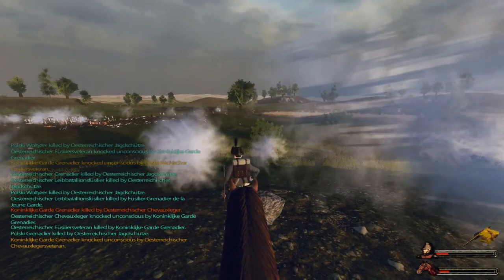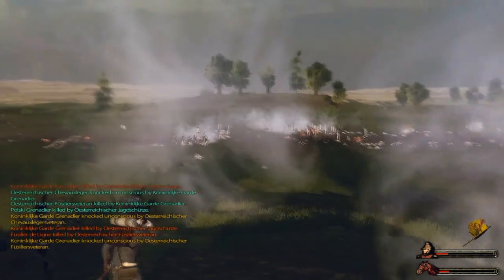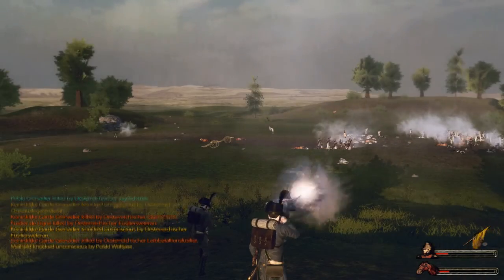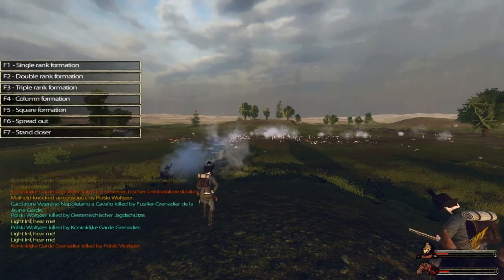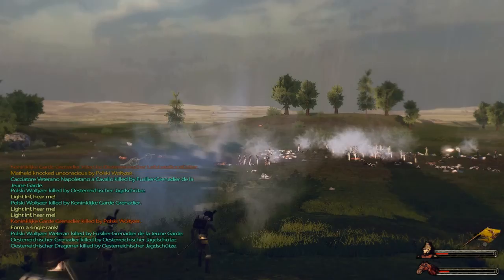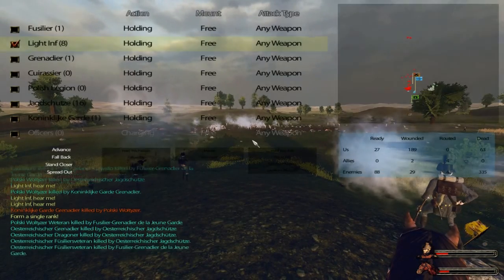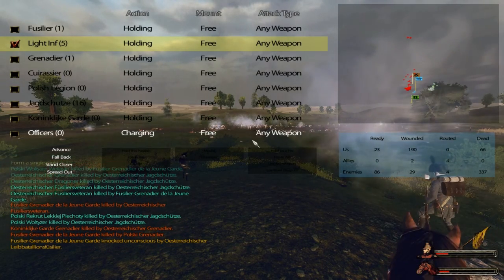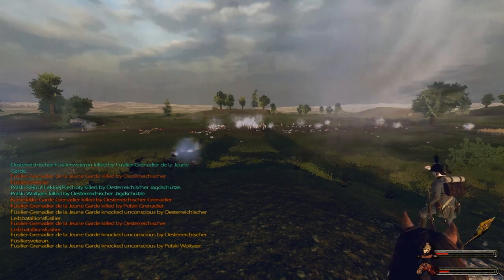Come on Jägerschützen — I'll count on you now. Light infantry form single rank — see if that helps. There's not a lot left of them but we want to win this encounter. We have roughly 20 men and the enemy has 80.